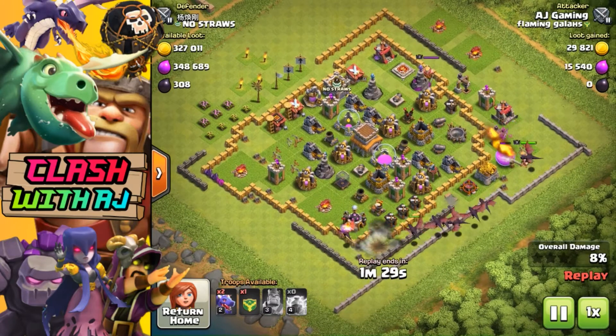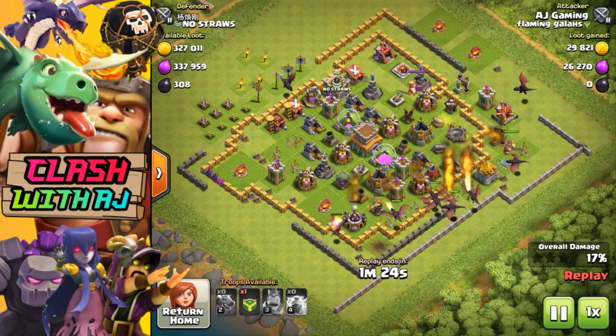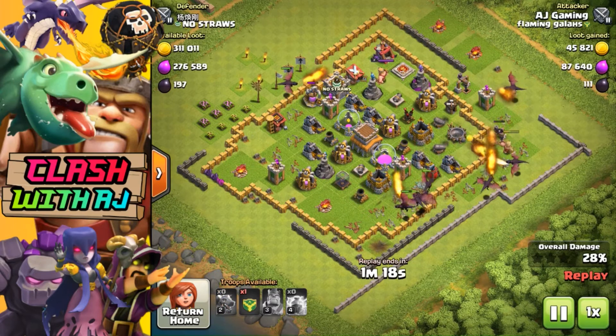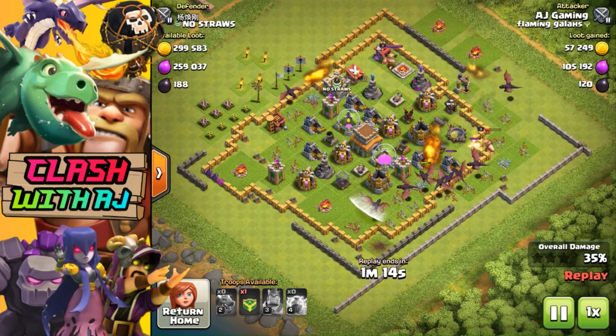As you can see here, same thing — dropping the lightning spells to get rid of an air defense. You have to drop two and then I drop one on another one just to weaken it. Getting that funnel nice and right, getting those two dragons on the outside, and if possible I drop a third one so the middle dragons keep going into the core and getting the rest of the defenses.